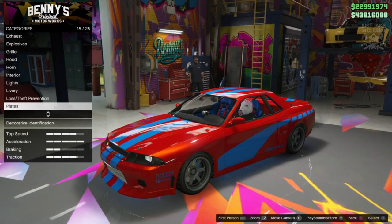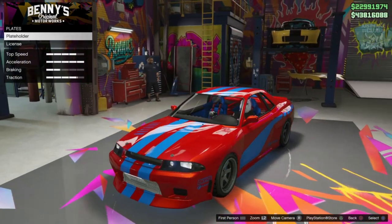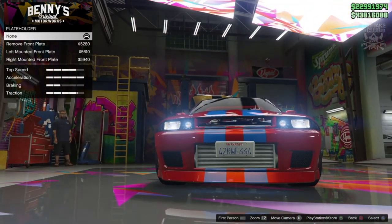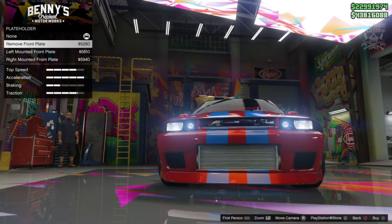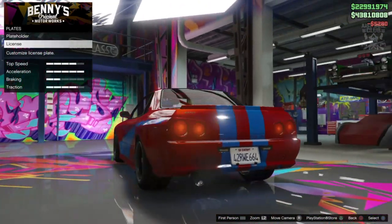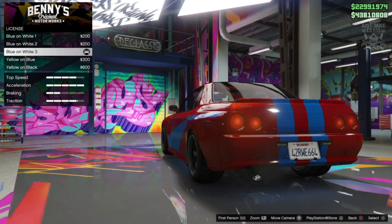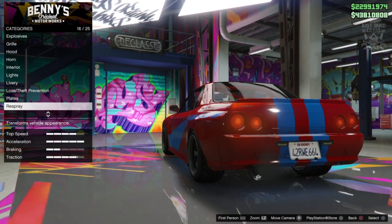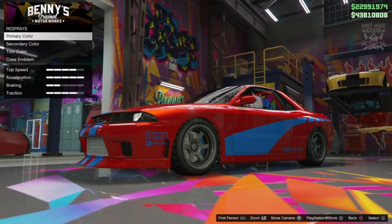So next is an option we usually skip over — the plates. We're going to go into here because we have this category called plate holder. As you can see at the front we've got this ugly license plate hanging from the front bumper, so we want to remedy that by purchasing remove front plate. For the license it doesn't really matter — change it to whatever you want. But I like the blue and white plate, I think that's probably the best looking plate out of all of them. So now we're going to move on to the exciting bit — the respray. Once we get the respray and the livery together it transforms the car completely.